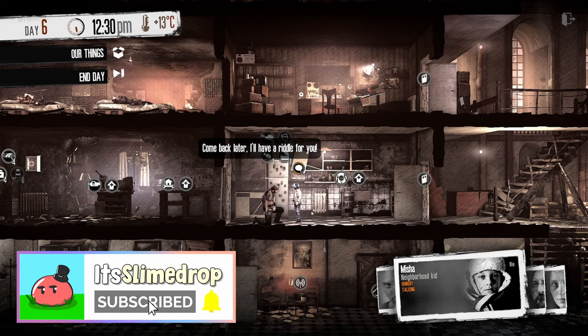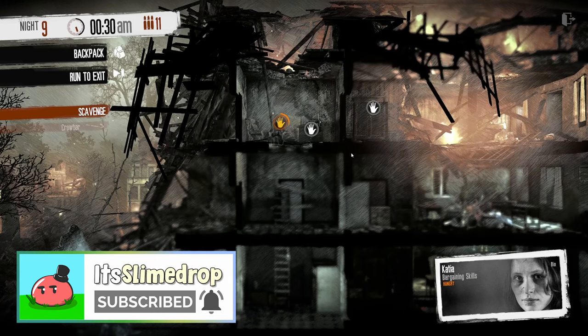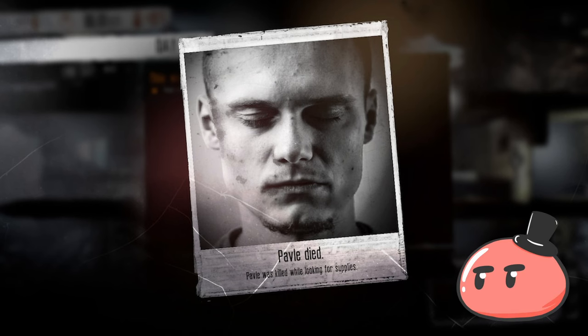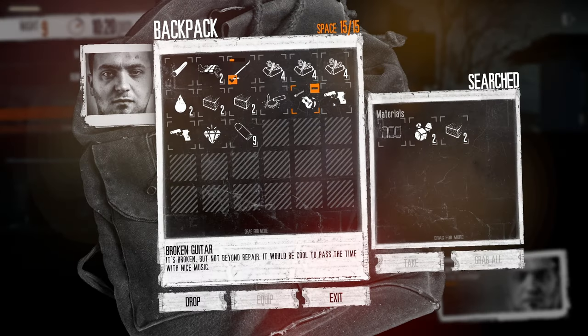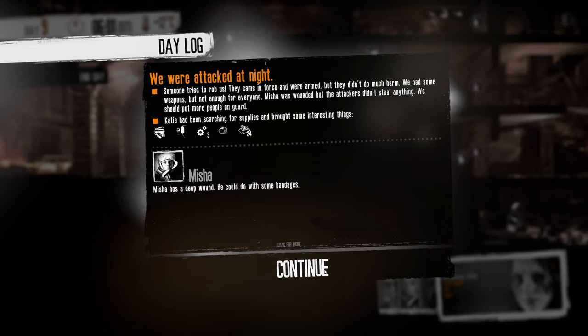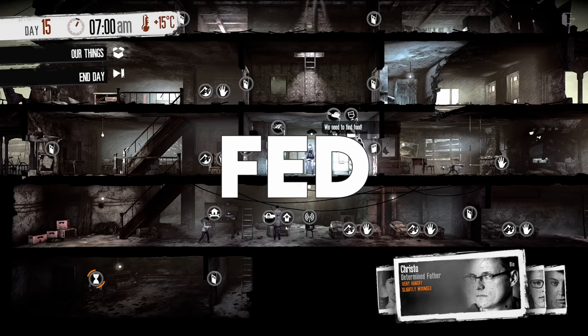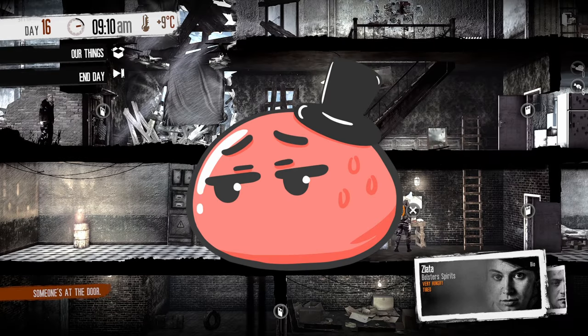This War of Mine is no different than any other survival game out there. You will steal, you will kill, and you will lose if you keep on doing those things. You explore the city, scavenge supplies, fight soldiers, find hobos, meet friends, meet enemies, steal wood, get depressed, go home, defend your base, and keep your survivors warm, fed, and healthy — not specifically in that order.